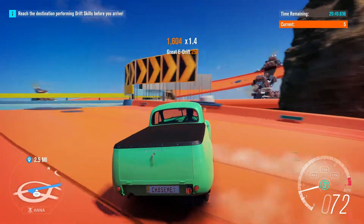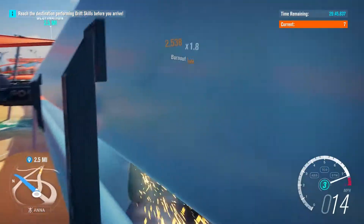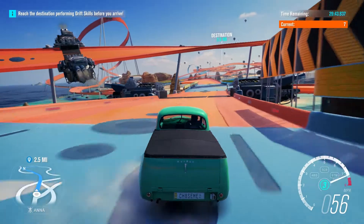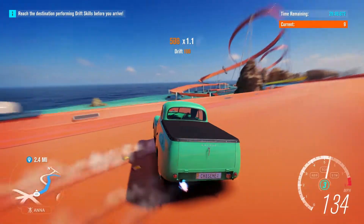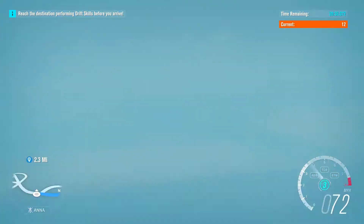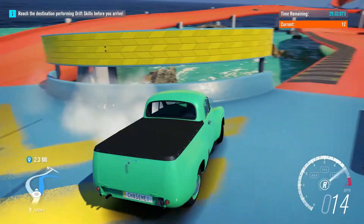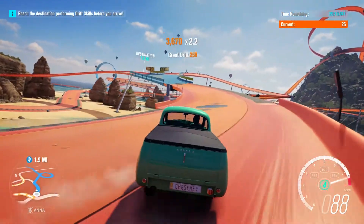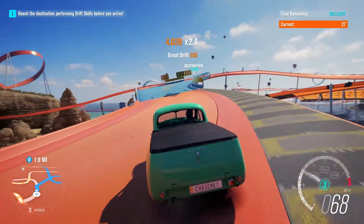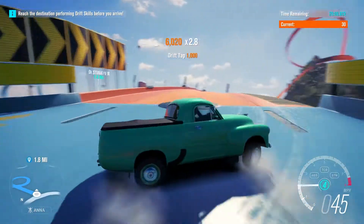Oh my gosh, what happens when you hit this stupid thing? What's gonna happen? Oh gosh — it does take away. It's a jelly build. Oh, it just dips. Okay, that's one way to do it. Alright, this is a great start. Don't fall. If you guys do enjoy this video, be sure to drop a like.